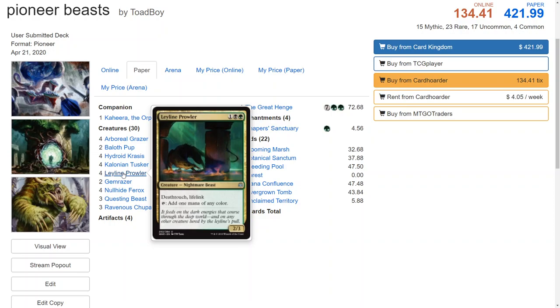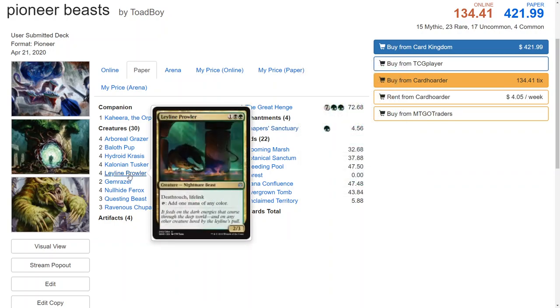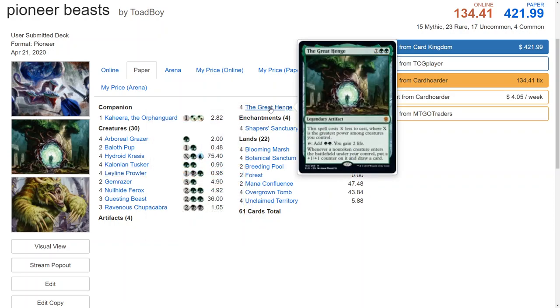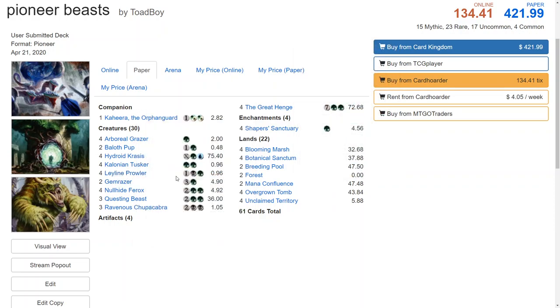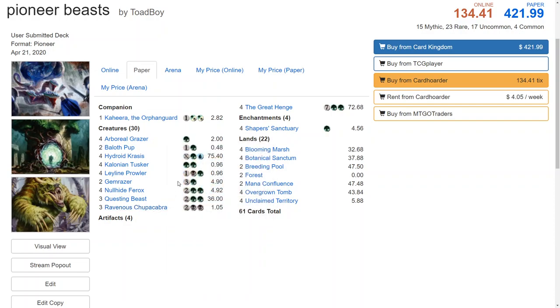Leyline Prowler is one of our top cards against aggro — it doesn't die to Shock, it dies to Lightning Strike unless you have Kahira out. We've also got Shaper Sanctuary, so if we played that before Leyline Prowler we're going to get a lot of value. Leyline Prowler basically adds three mana toward The Great Henge and can tap for any color, which helps with Hydroid Krasis' blue requirement and the double black on Ravenous Chupacabra. If you want to see a deck on this channel, go ahead and leave a comment, and I will see you guys in the next video.